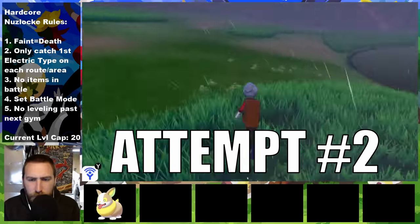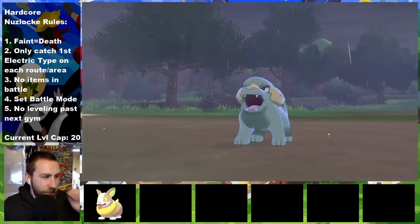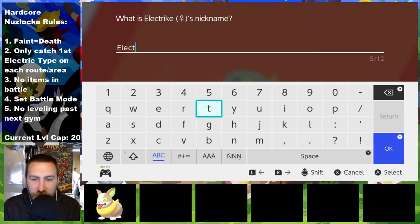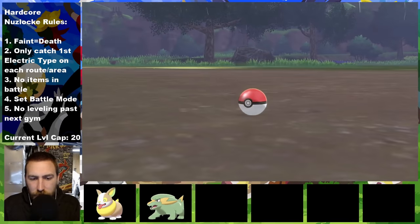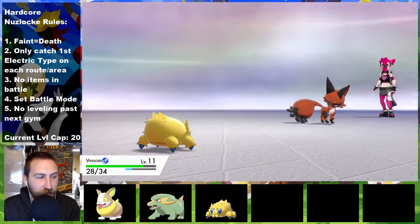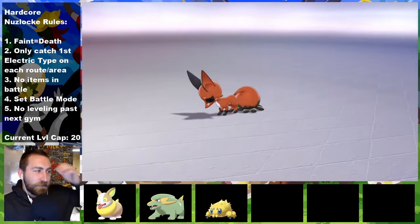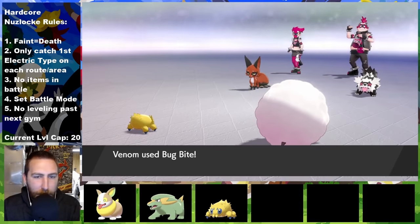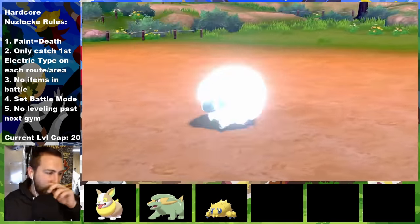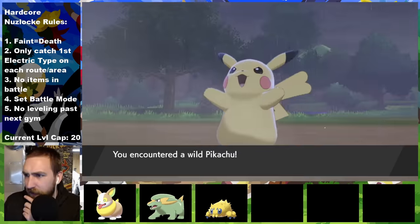Attempt two — I get a Yamper that doesn't have an attack-decreasing nature, so maybe that death was a blessing in disguise. She did a great job catching this Electrike from Westlake Axwell, which I name Electro. On the other side at Eastlake Axwell, Joltik is added to the team and named Venom, because come on, it's a spider. This cute little spider is faster, stronger, and bulkier than its other two team members somehow, carrying me over the beginning hurdles such as Team Yell and Hop.